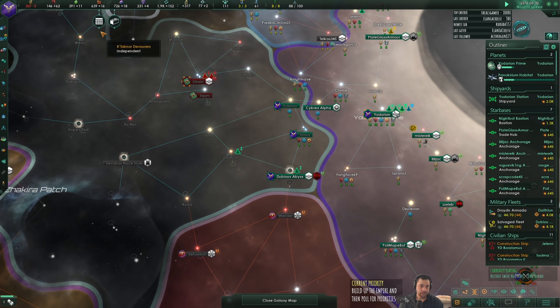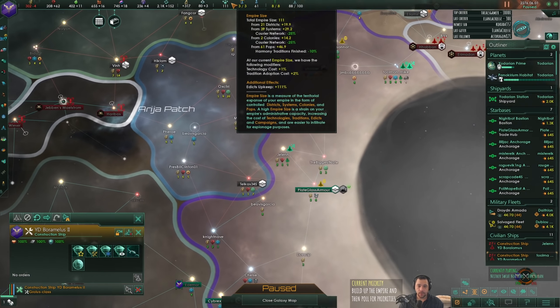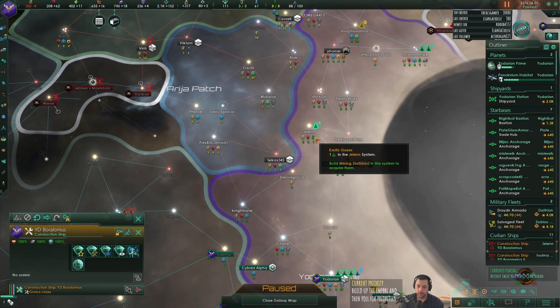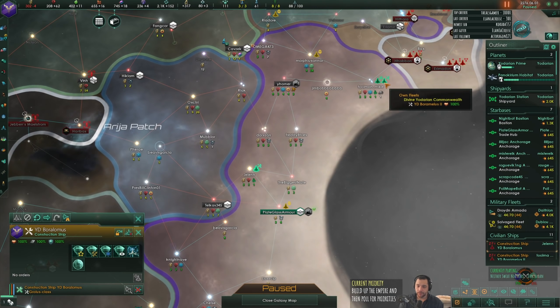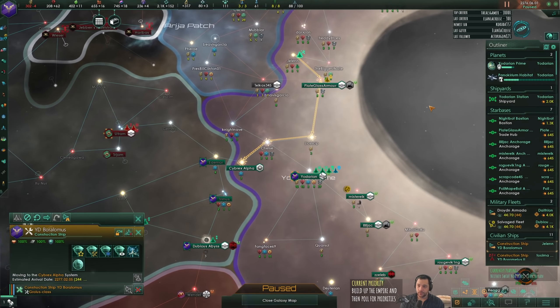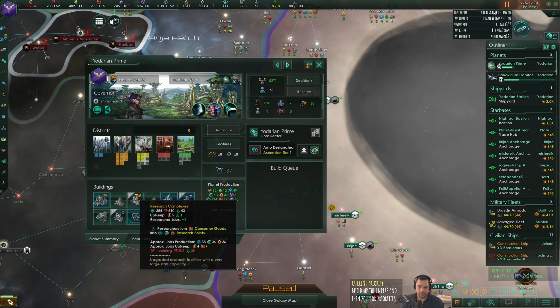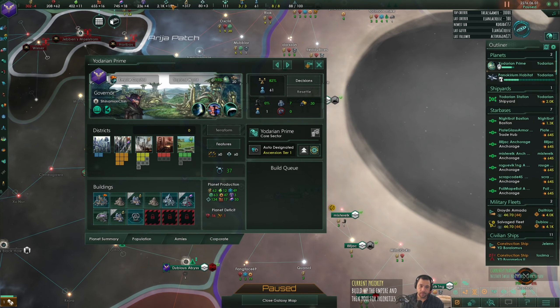Construction complete. So now we have the exotic gases from Toolman Mike and Jelen. That means we can soon afford to upgrade our research labs, because we have the exotic gases to upkeep the labs. I'm getting two gases per month and one rare crystal per month. It's not much, but it's something.